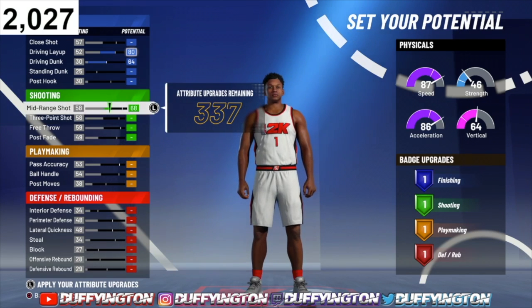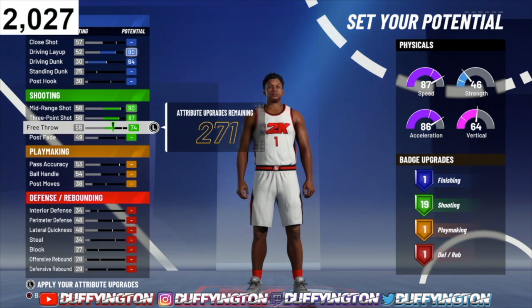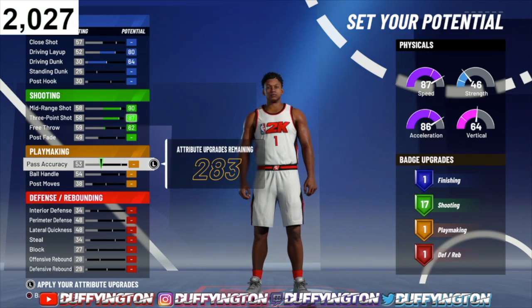For shooting, max your mid-range out, max your three-point out, and bring your free throw down to 62 — we don't need all those shooting badges. Quick draw is not in the game this year, so that'll leave you with 17 shooting badges.